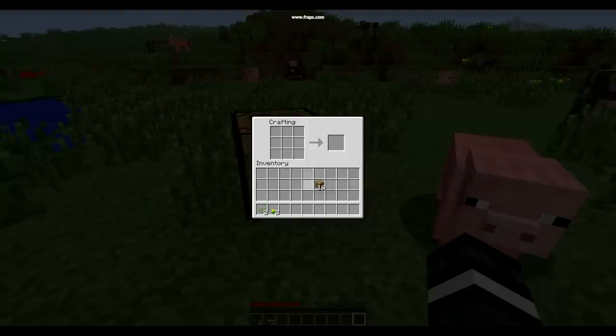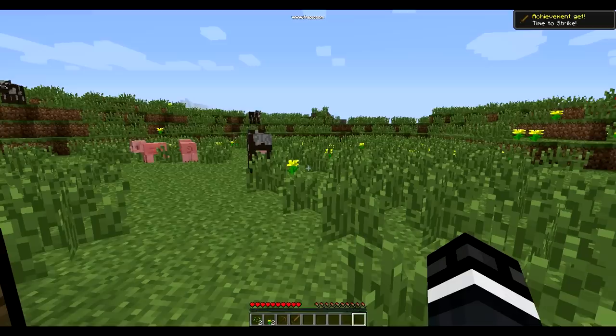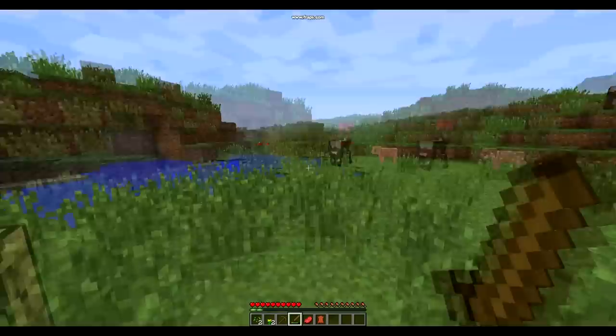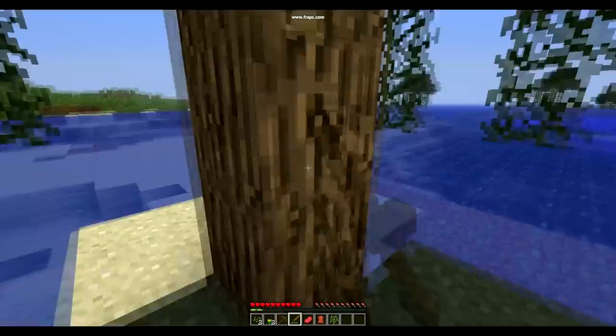So basically this is how you actually make your tools, whatever you want to make really. Right now I've just made a wooden pickaxe, it's pretty simple. I'm going to make a wooden sword because I need to kill that cow over there. I'm just going to go over and kill this cow because if I run out of food it's going to start dying and that won't be good, so I really should collect these. I'm going to collect some wood actually.